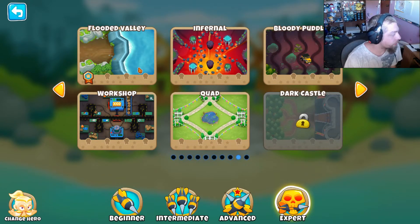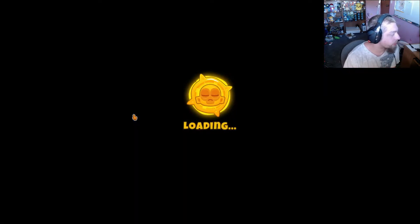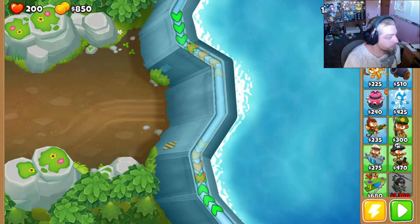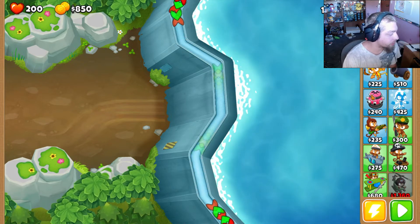Hello everyone, welcome to another gaming tips video. Today we'll be taking a look at a secret tower spot for the Flooded Valley map. A lot of people struggle with this map — it's fairly difficult — but there is actually a hidden spot where you can place your towers.